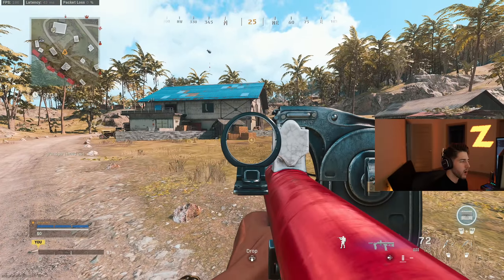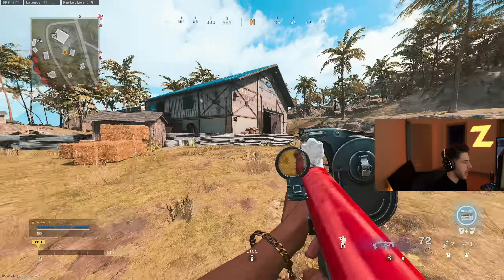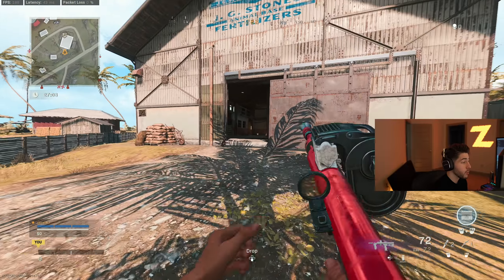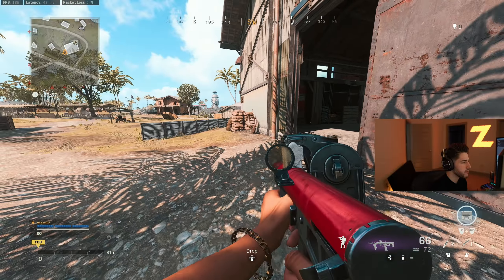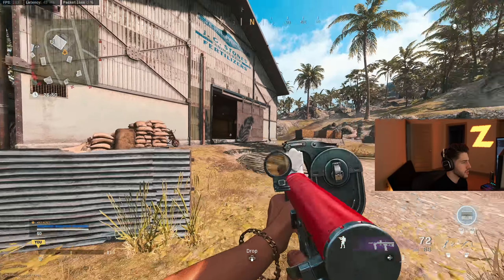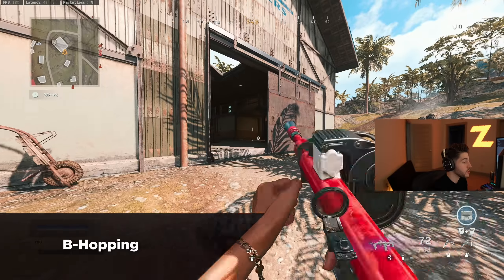Depending on where I'm at affects my slide cancels. If I'm somewhere I think there's going to be someone close, or I'm just in a close-range area, I'll do a lot more single slides and jump into those. The reason I do that is to keep my gun ready to go — if someone challenges me I'm instantly jumping straight into the gunfight versus finding myself in an awkward situation trying to pull up out of a slide. If I know someone's in a building I'll definitely do single slides so if he goes to challenge me I'm ready, and I can even jump straight into a bhop if need be.